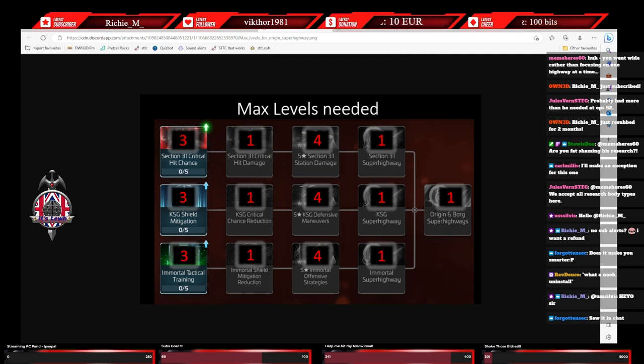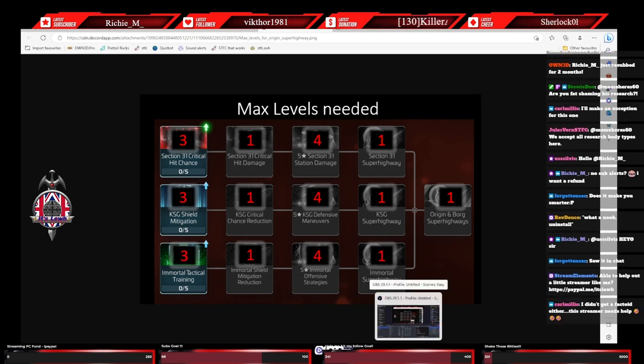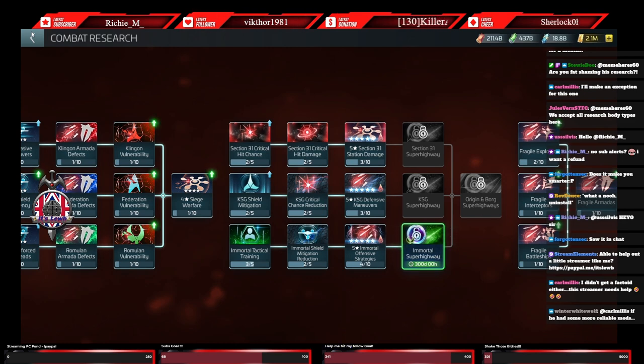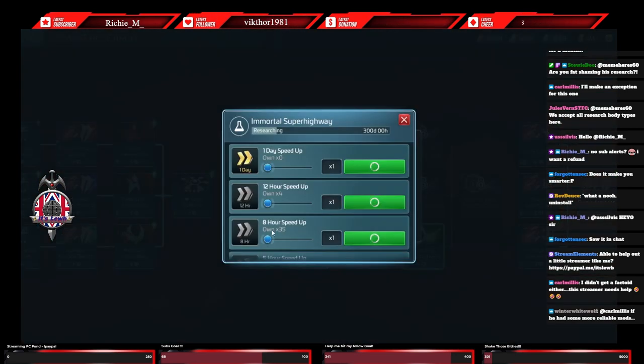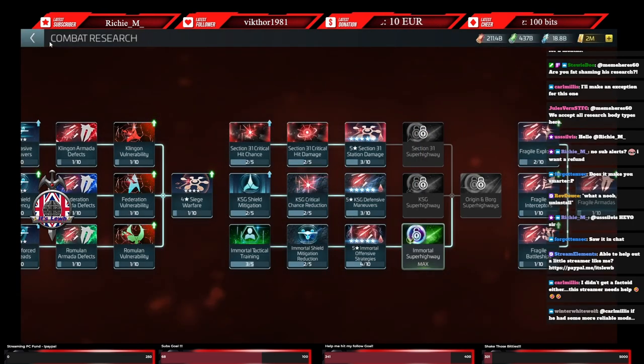I'm in exactly the same boat - I've got more than I need to unlock the first superhighways. Now I'm trying to figure out what I can do without overly spending before I'm at Ops 53. That's why the max levels is really what I cared about - just don't be inefficient, don't go above these levels and you'll be fine. So let's finish this research off, and then what they should do is prompt us with a mission, because it says in the description: grants a mission in the gift section to unlock the immortal superhighway. Let's see if that works.